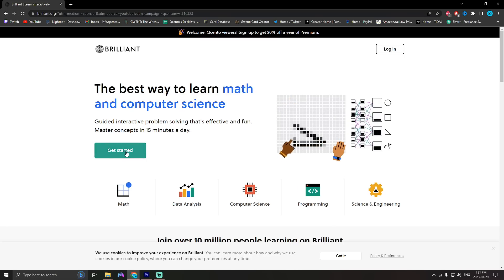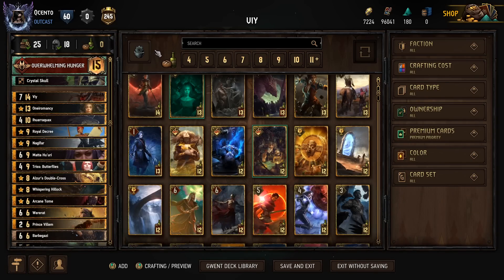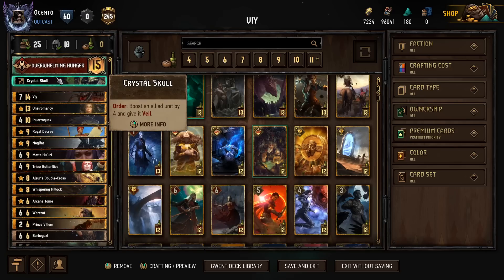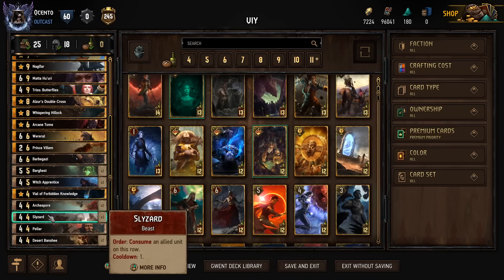I'd like to thank Brilliant for sponsoring this video. So getting back into the deck, basically what we're going to be doing in round one is opening up with something like Slizzard. If we go first, we have Crystal Skull to protect it so that they can't lock it and it's out of quick removal range.